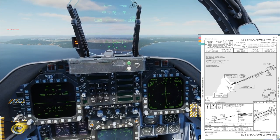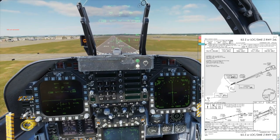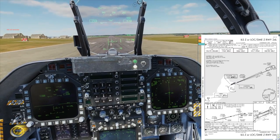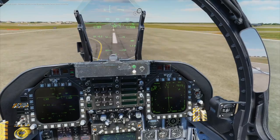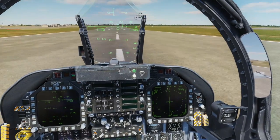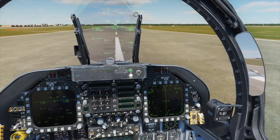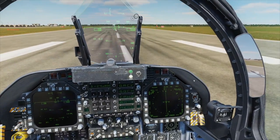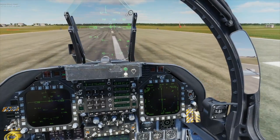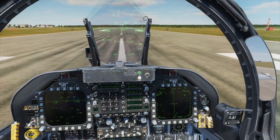Chaos 2-1, welcome back. Exit runway via taxiway Foxtrot, contact ground for parking. Exit taxiway via Foxtrot, contacting ground for taxi, Chaos 2-1. Switching to preset 3. Henderson ground, Chaos 2-1, request taxi to park. Chaos 2-1, left turn Foxtrot, left Bravo, and you'll be in parking space 45. Left Foxtrot, left Bravo, parking spot 45, Chaos 2-1.